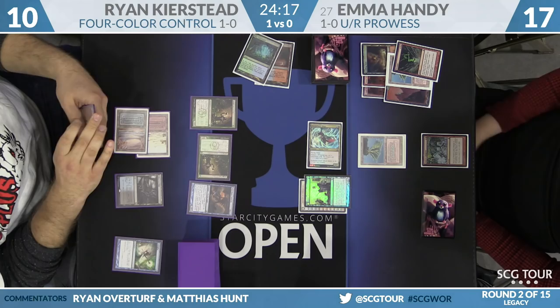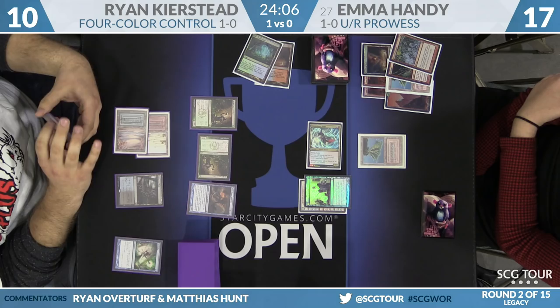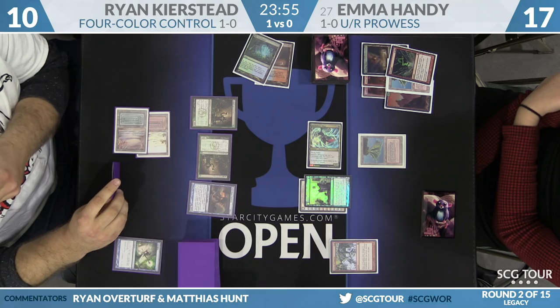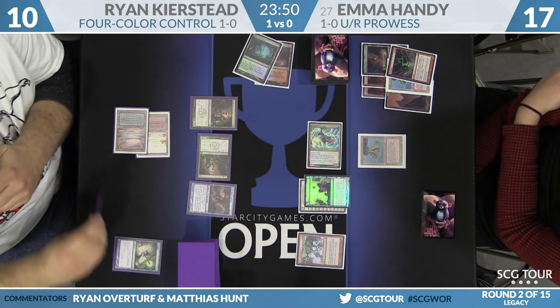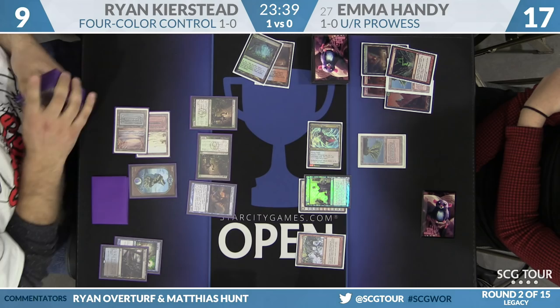Yes, this is a burn deck. If Emma's Delver had flipped this turn, this would be lethal. It's still really close — I think her last card is a Lightning Bolt, so this all makes sense. The Delver is still on the table. What's nice about Price of Progress now is it disincentivizes Ryan from fetching Tropical Island, but he wants it because he wants to gain life. He'll have to use both Deathrite Shamans to gain two life at a time with the current mana base.